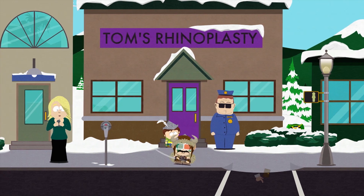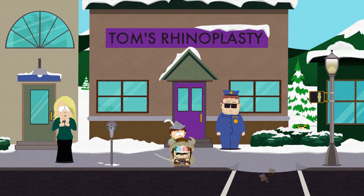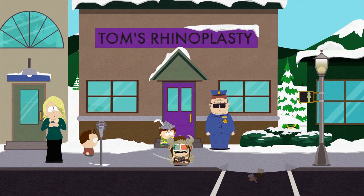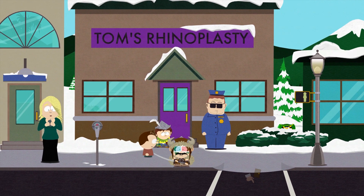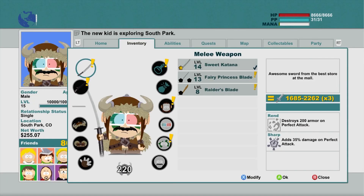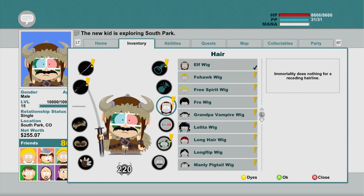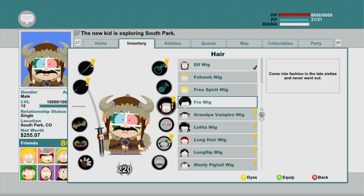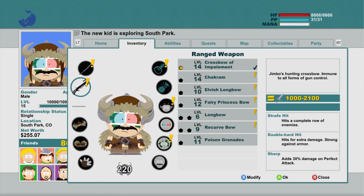Now for the late-game customization — at this point in the game I have finished the main storyline and I'm just wandering the world. You can customize your character to look dramatically different than how they started at any time with no expense, just depending on whatever items you find throughout the world. You can customize the hair, and it's completely dependent on what you find or what you buy throughout the world. The hair actually depends a lot on what helmet you have equipped.